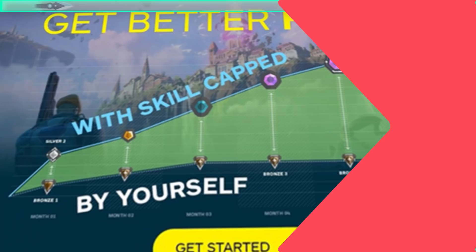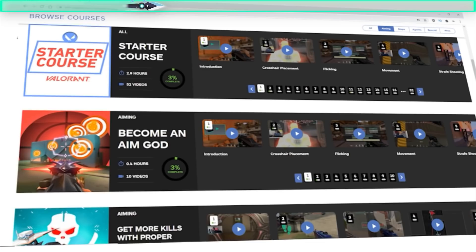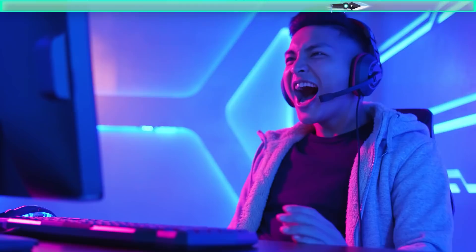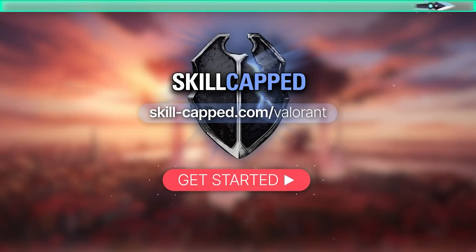And if you're serious about improving, then go to skillcapped.com to unlock our hyper improvement system that will teach you how to win more gunfights, master your agent, and so much more. Backed by our ranked improvement guarantee, you have nothing to lose. So come join over half a million satisfied members of Skillcapped, improve your KDA, and get the rank you've always wanted at skillcapped.com. Link in the description below.